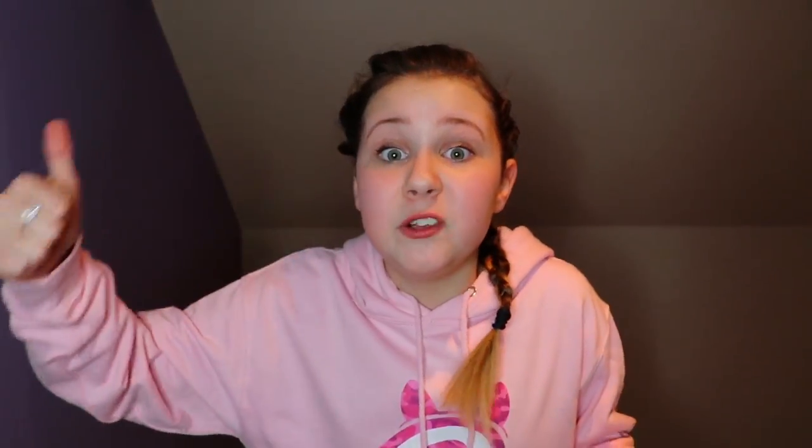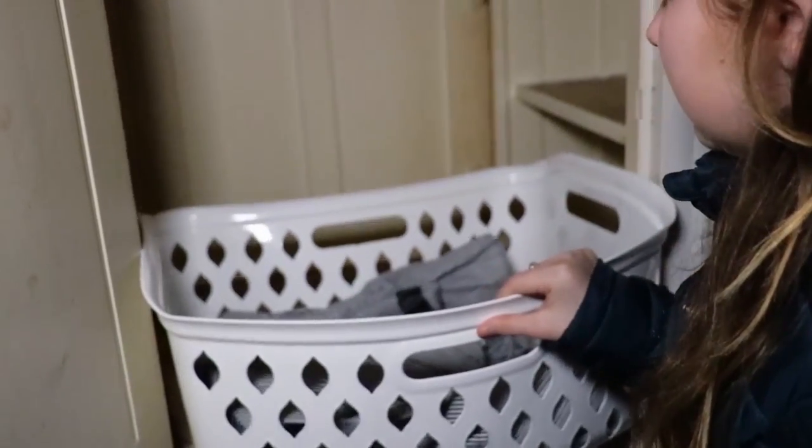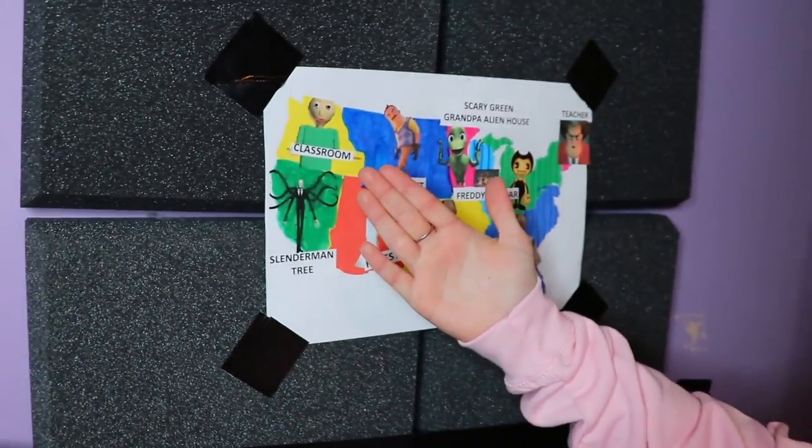If you guys remember, in the last 3am dart challenge, we went to some really creepy places. We went to Slendrina Cellar, we went to McDonald's at 3am, and we went to the Evil Nudge Laundry Base. And the laundry bucket just came out of nowhere and it was super super creepy. And today we are back with a part two because you guys love that challenge so much. And we actually have new places on the map today.